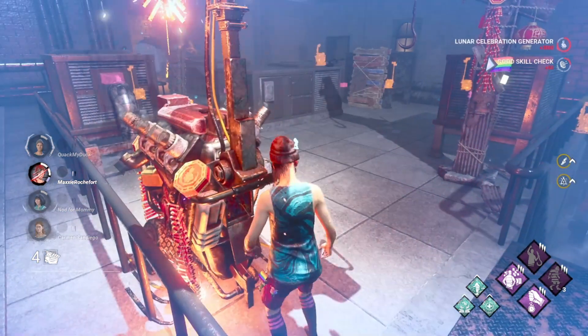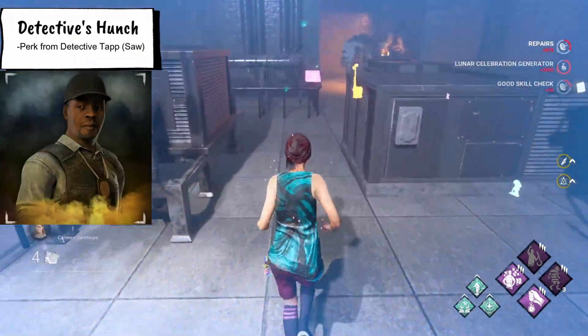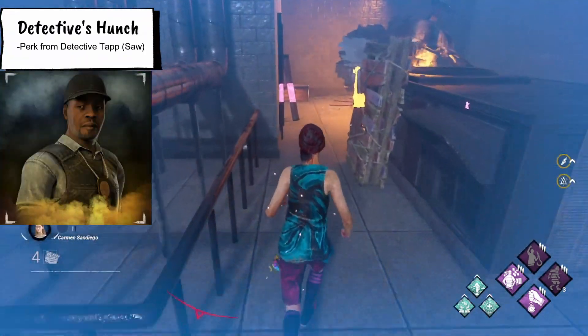First off, this is a perk from Detective Tap. So either snag that from him or go grab it from the shrine when it becomes available.